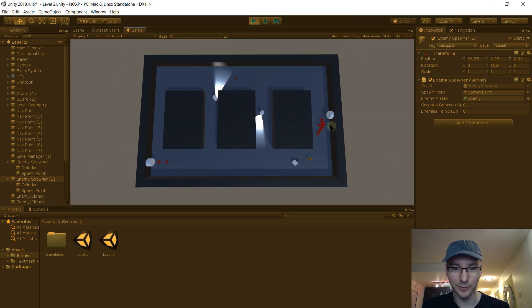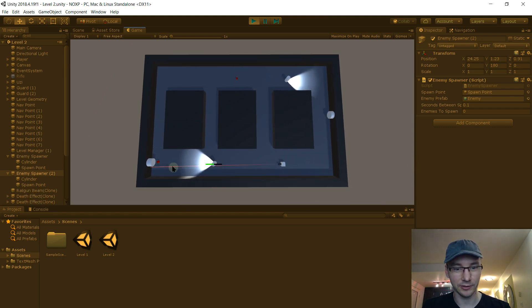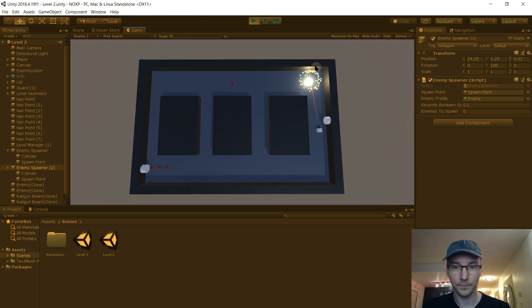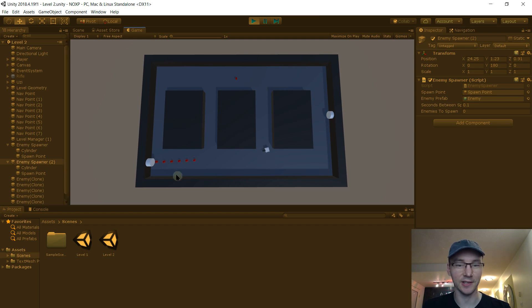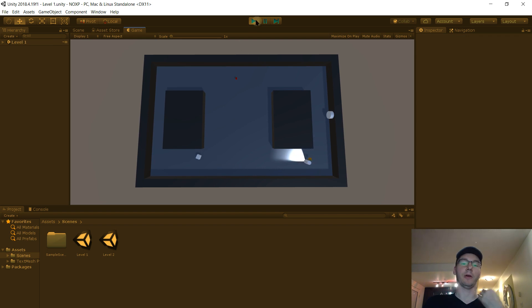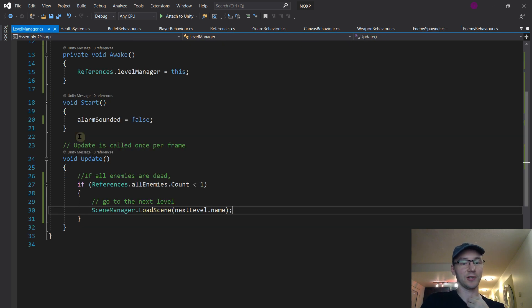Yeah, that one forms like an arrow formation. So as a player, my strategy is: get rid of the nasty scary horde, and then deal with the slow trickle more easily. Yeah, that works pretty well - these are adding steady pressure while the other adds an immediate threat you have to deal with. But we still have this extremely quick level transition. So let's fix that - the transition is a Level Manager thing.